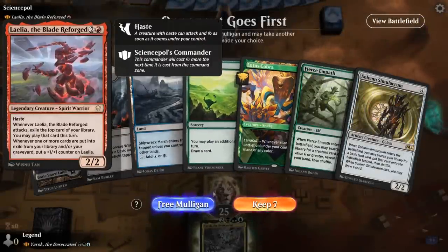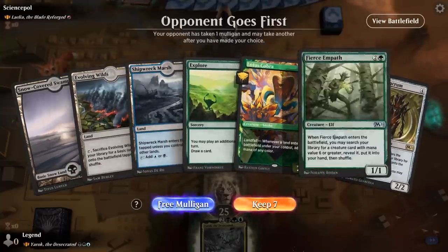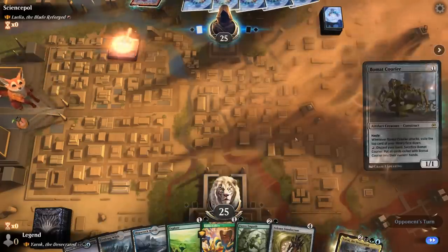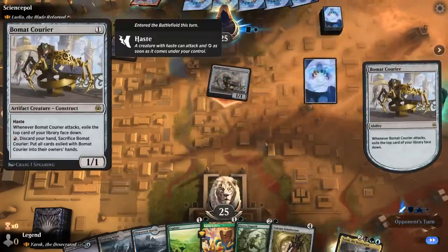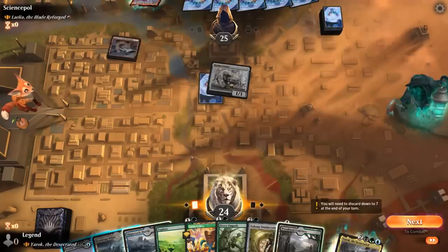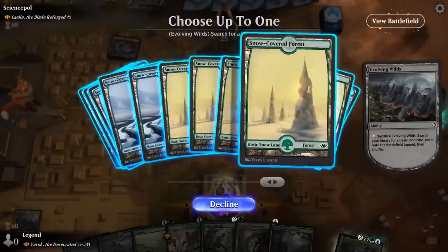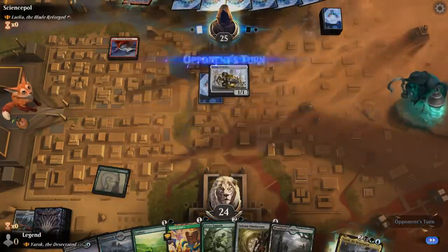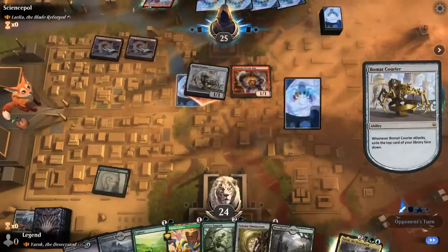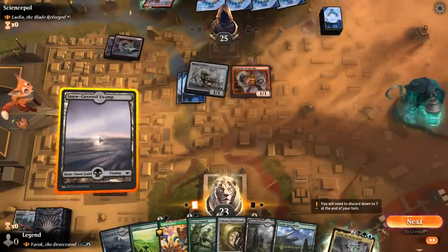Game 1: We're on the draw facing Blade Reforged, which can be a scary commander, so we need to be off to a quick start. Lotus Cobra can certainly help, so this hand seems worth keeping. At turn 1 the opponent plays Balmor Courier, which can start exiling cards for card advantage. We could hang on to Evolving Wilds to enable landfall twice, but I think it's better to get the tapped land out of the way and fetch a Forest. On turn 2 we play Cobra — if the opponent kills it, at least they won't be able to play their commander that turn.